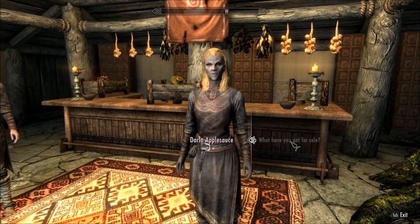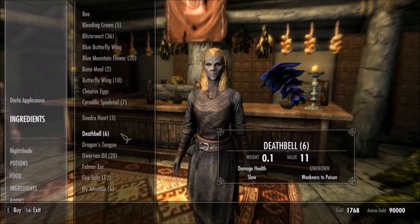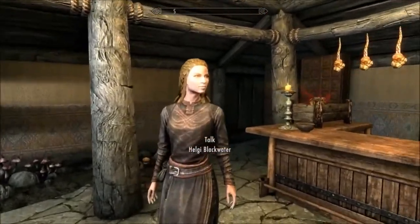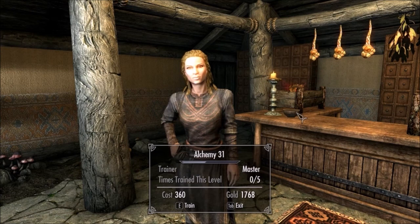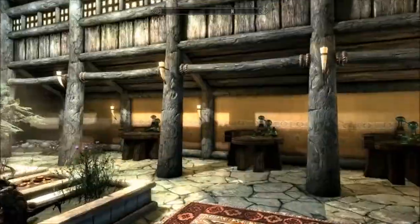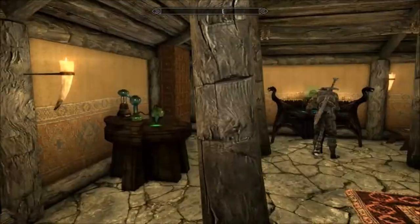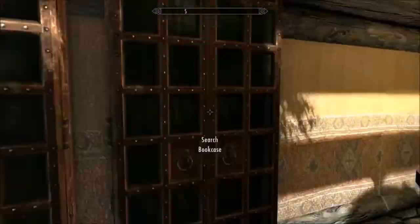There are more ingredients over here. This is the headmistress of the school — she'll also sell you ingredients. She and the Khajiit have different inventory boxes, so it's actually like twice what a normal alchemy merchant would have. She's also an alchemy trainer — she's kind of a surly individual. The school has plenty of alchemy tables and one enchanting table, as well as a few relatively rare books here and in the cabinets.